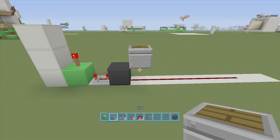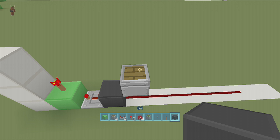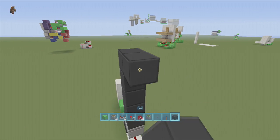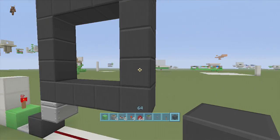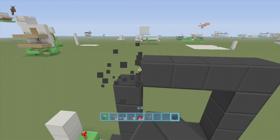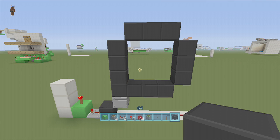On the dust right behind this block, put a regular piston facing up. This is where our spiral area is going to go. Now make your 3x3 door: go five blocks up from this piston, come out four this way, then come down four, and connect it together. Then delete every other corner block — delete this one, this one, and this one — leaving the bottom block in place.